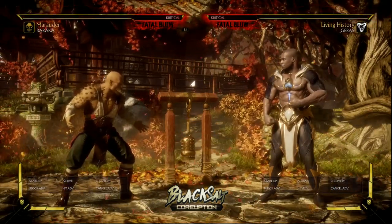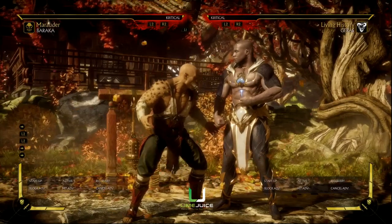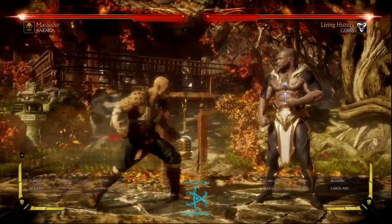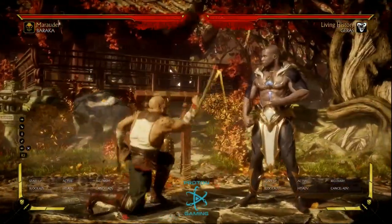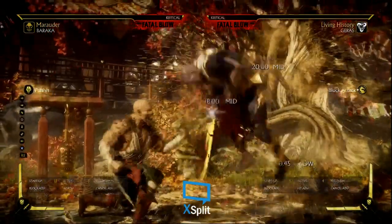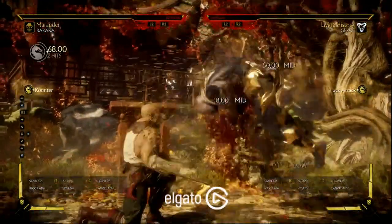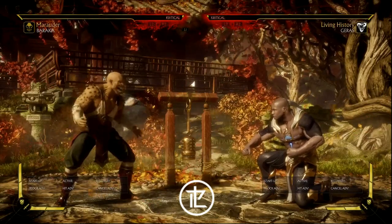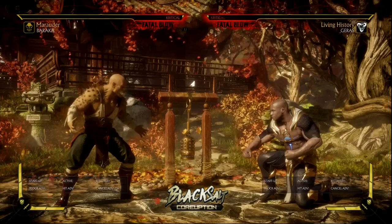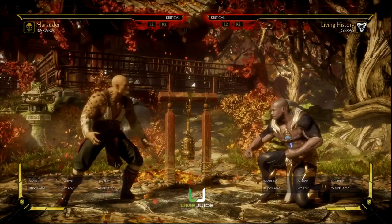I'm going to show off a nice option with Baraka here that beats out the Flawless Block Up 2. As we know, Geras's is the best because it's six frames, but Baraka's Chop Chop beats it out. So opponents are forced to do it from distance where it doesn't get punished, or do something like down four two or a distance down three. There are ways to blow up Flawless Block as long as you condition your opponent, which is great — fighting games are about conditioning and I love the way this game plays.